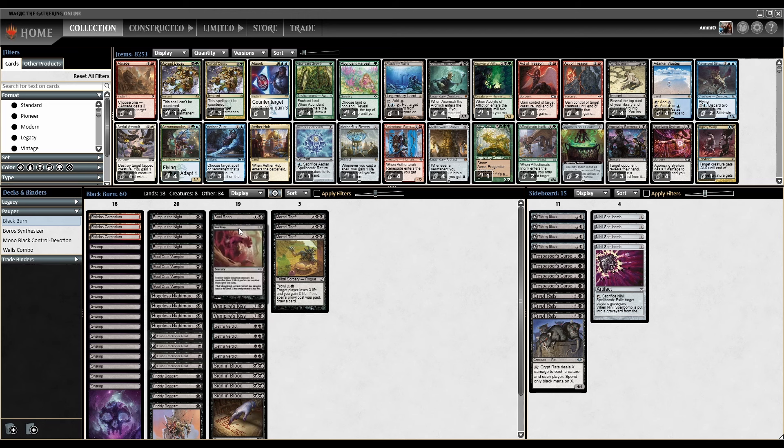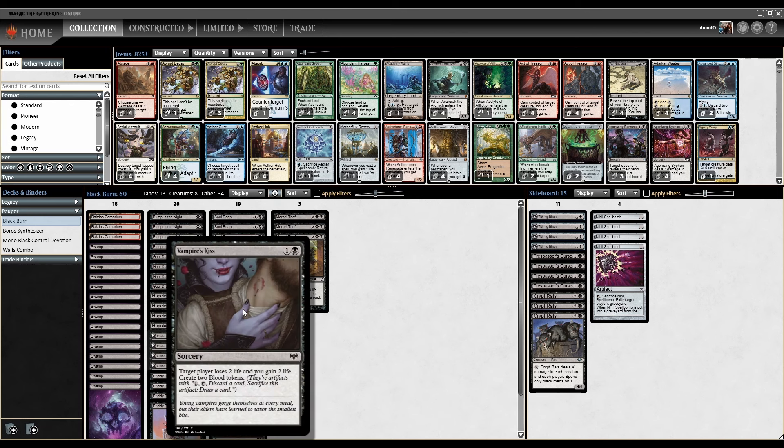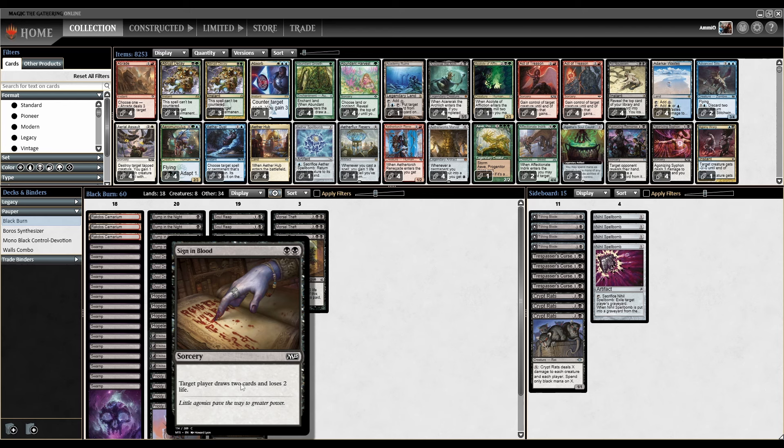On two, we've got Soul Reap: destroy target non-green creature, and its controller loses three life if you've cast another black spell this turn. Sovereign's Bite: target opponent loses three, you gain three. Vampire's Kiss: target opponent loses two, you gain two, and you make two blood tokens. Guest's Verdict: opponent sacks and loses one, or player sacks. And Sign of Blood: target player draws two, loses two.